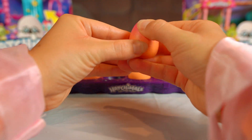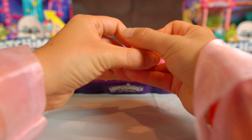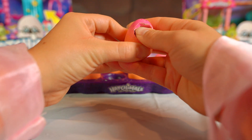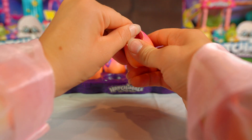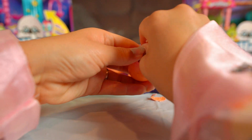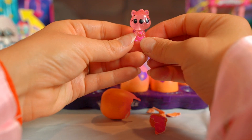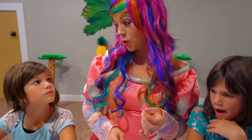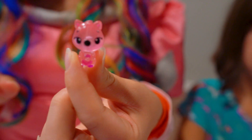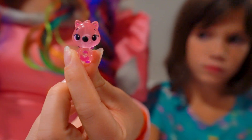See how it changes colors? Rub and rub and rub. And then, when it turns pink, you'll know that it's ready to hatch. Who's inside? Let's find out! This is Kwaku. She is from the jungle. And guess what? She has purple wings, which means she's ultra rare. Isn't she so cute?